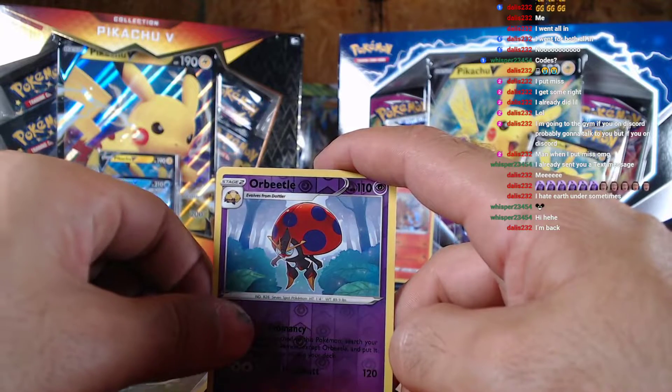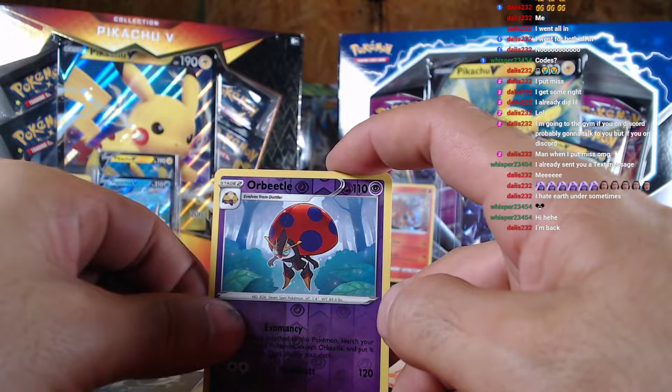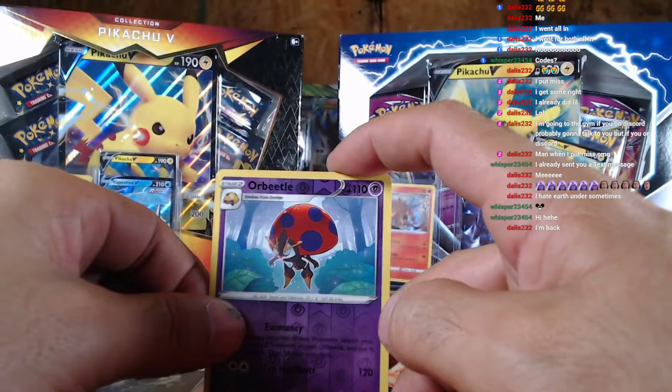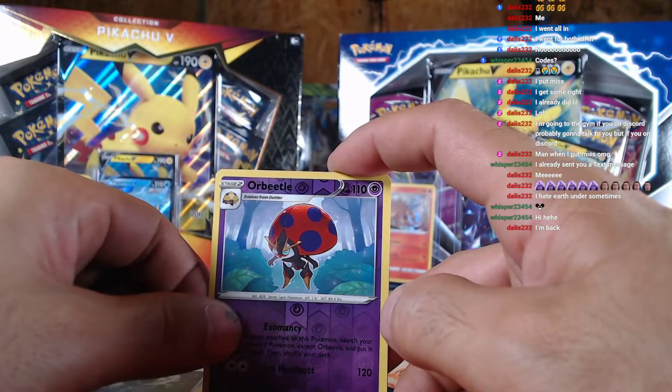This is going to be a hit, I know this is going to be a hit. What did we get this out of? What pack is this? This is Battle Styles - Battle Styles is going to give us another one.